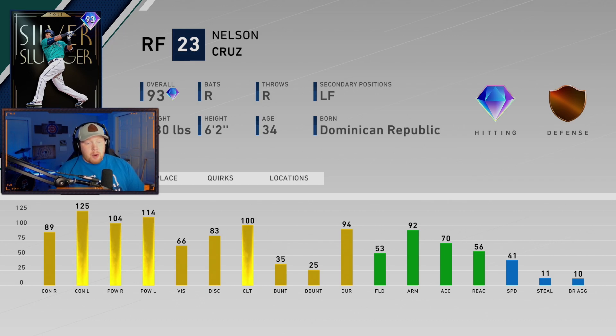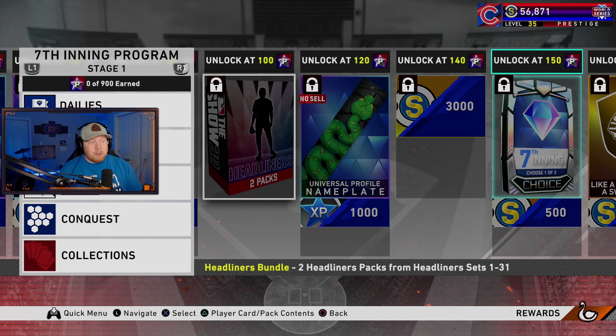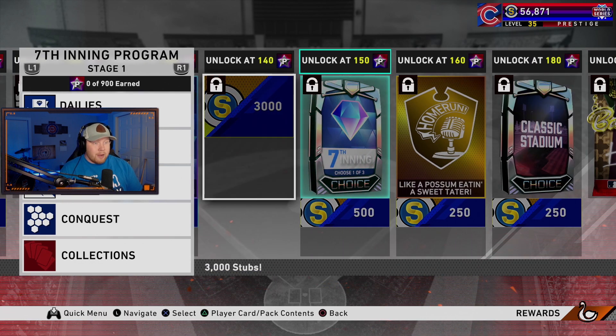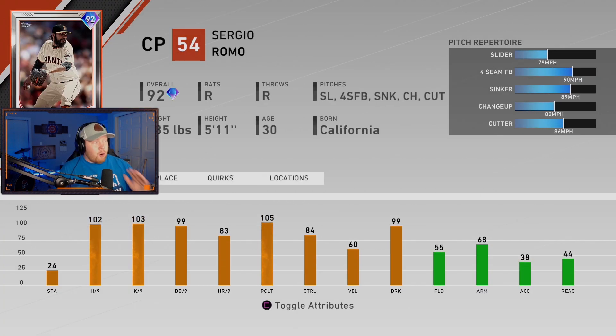A very good card versus righties, absolutely insane versus lefties — this card is going to destroy the ball. He's got a nice swing too, as we all know, and a great arm. Not the greatest fielder, but we all know that about Nelson Cruz. For rewards we got two headliners, snake nameplate, 3K stubs, and 140 the henchman. We got a 92 overall Sergio Romo — I think this card is actually going to be fantastic in anybody's bullpen, definitely worth picking up.